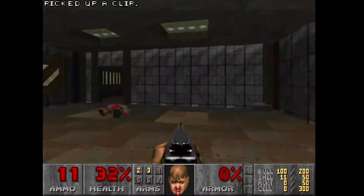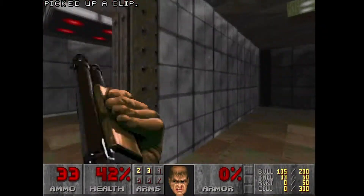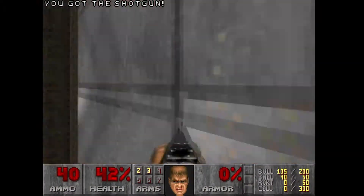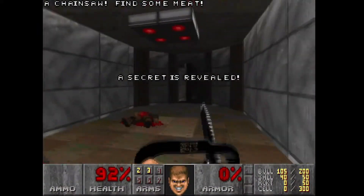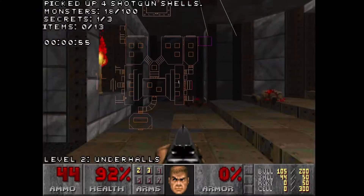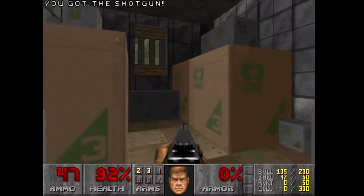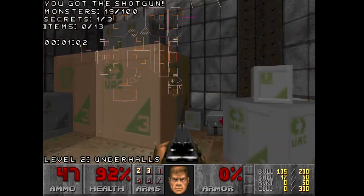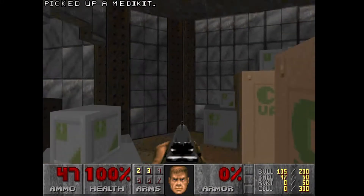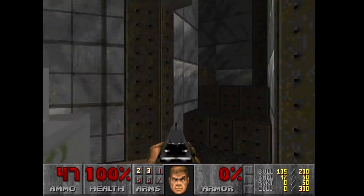3 secrets. What is this? This is secret number 1. Where do I go now? Oh, I remember this place. I was trying to climb up the window, but no, there's nothing there — no secrets.